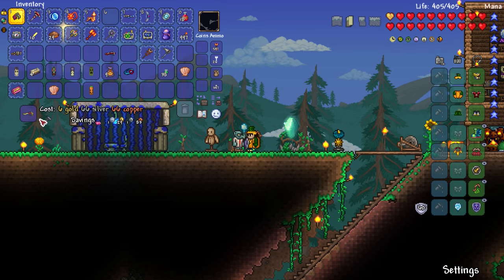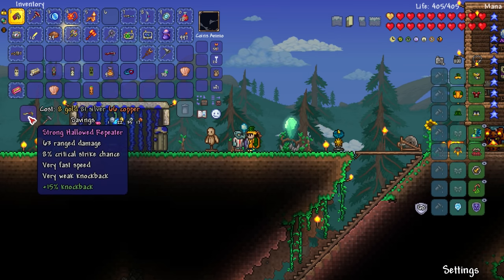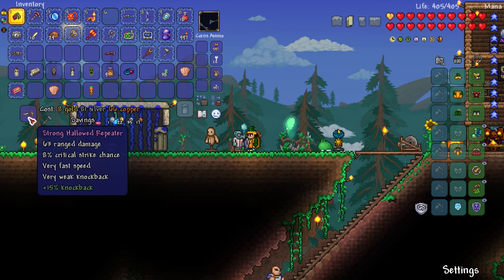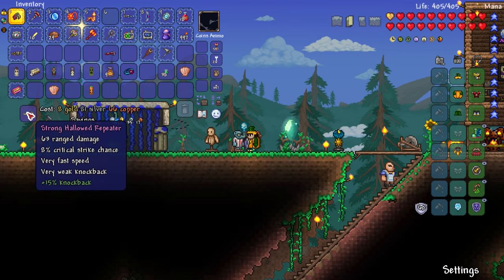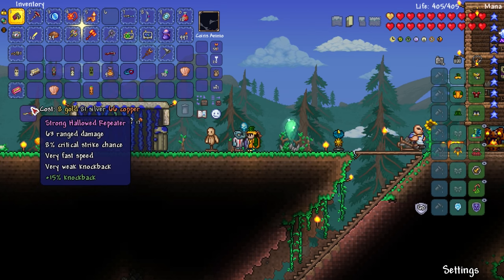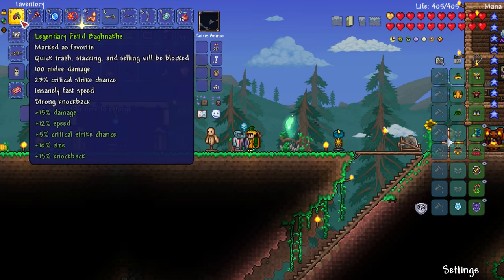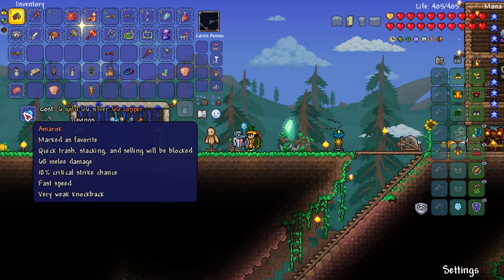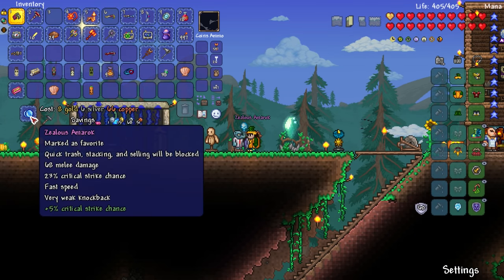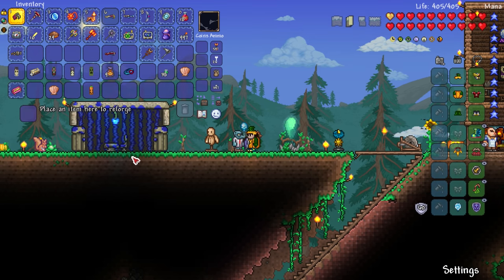I don't want the knockback — if I have a ranged thing it makes sense to have knockback so enemies stay at range, but still. I think I'm going to keep it as strong right now. Oh yeah, it's legendary! We can give him the Amarok — it doesn't have anything right now. Zealous: plus 5% critical strike chance. I'll keep it as that.